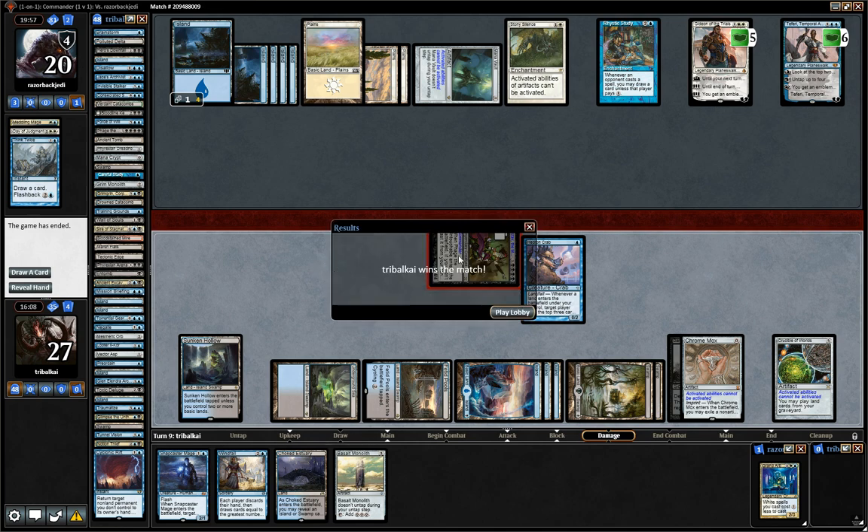We did open ourselves up a little bit there — we could have been hit by a Swords to Plowshares or Path to Exile — but we managed to get out a win. It's exactly what Lazav wants to do: load up the graveyard and then become copies of creatures in your graveyard. Shenanigans ensue from there. I'm Tribal Kai on the EDH channel. Hope you're enjoying Guilds of Ravnica week — more where this came from. I'll see you next time.